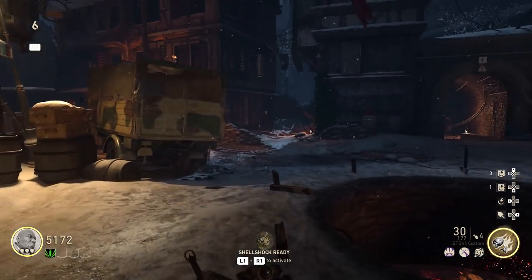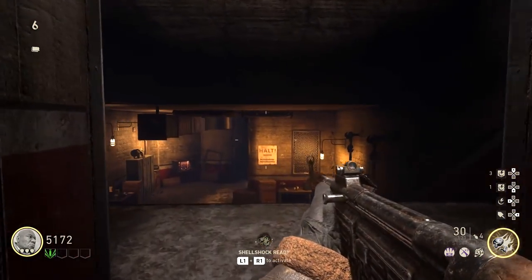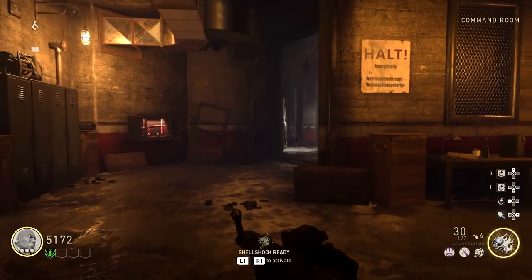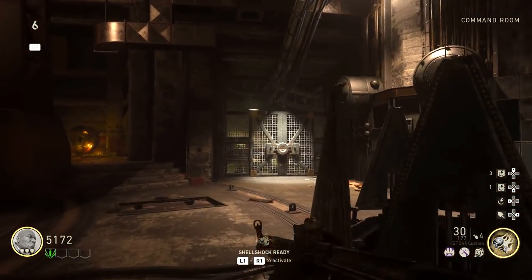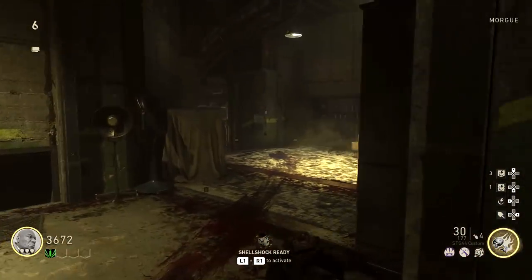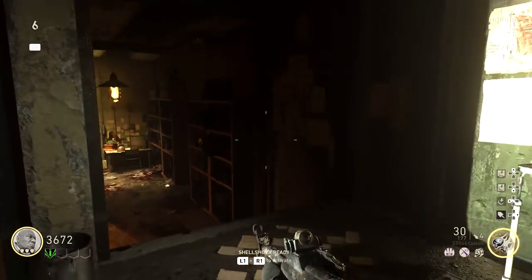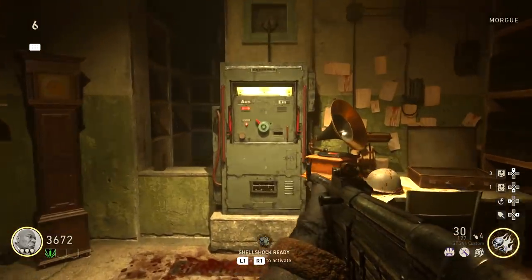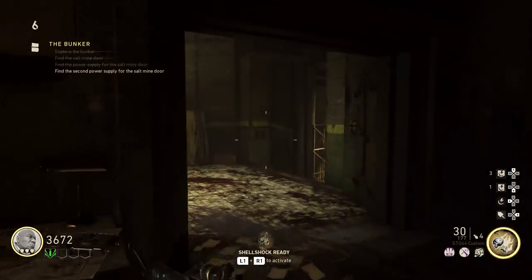Now that you have the power turned on, all you have to do is go into the command center. Once you're in the command center, you've got two doors you need to go through — one is marked as the morgue and the other is marked as the laboratory. If you go through the morgue door, pretty quickly you will see a panel on the wall and you just need to flip that switch. Bada boom, you're done with step number one.